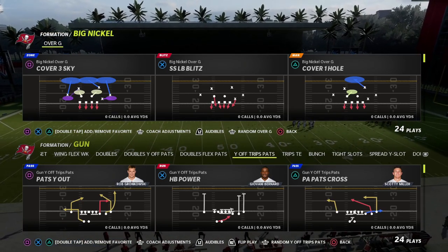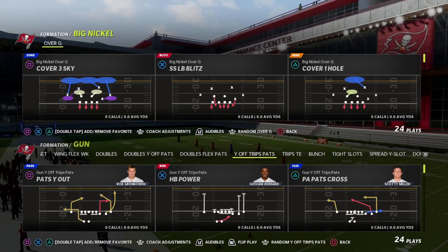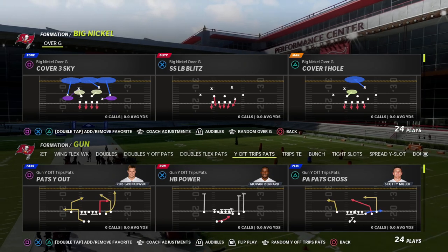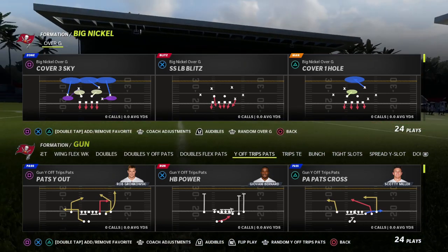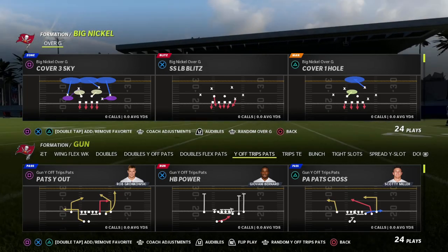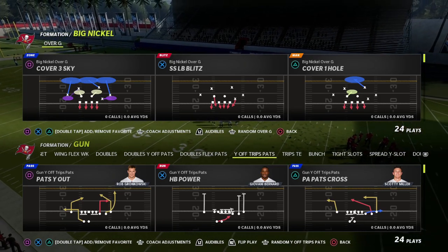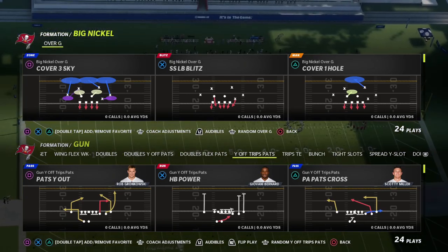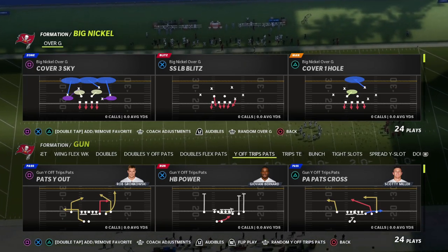If you're new to the channel, my name is Cody, and if you want to learn my entire Big Nickel Over G defense, I've got a defensive ebook available by joining my Patreon. You'll be able to get access to all of the ebooks that I have over there — over 30 offensive and defensive ebooks. If you want to sign up, the link is in the description. It's only $10 to sign up, and it gets you access to all of the material, all the updates to the ebooks, and any additional content we release.